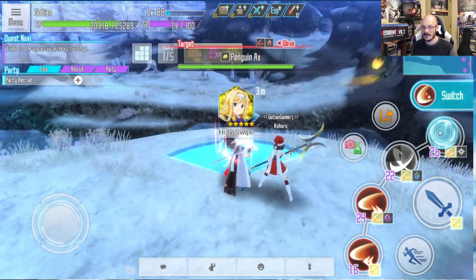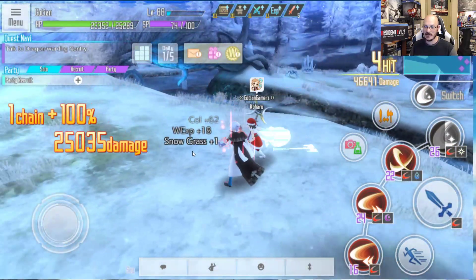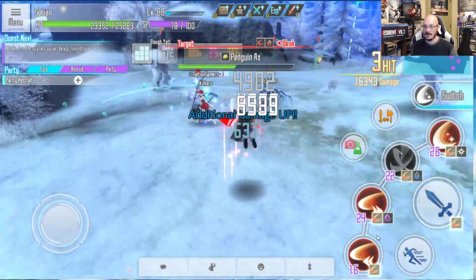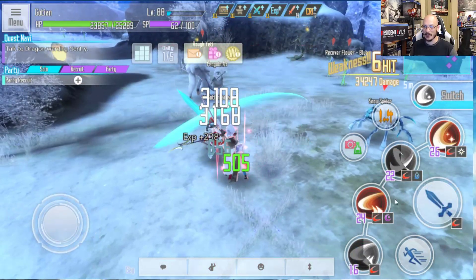If we kill the penguin axes — because there are different types of penguins, so you need to kill the penguin axes — they'll drop snowgrass and then they'll also drop the axes. If I can get one to drop it, that'd be great. That way this video won't be so long.